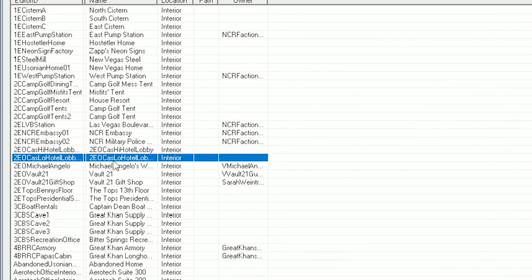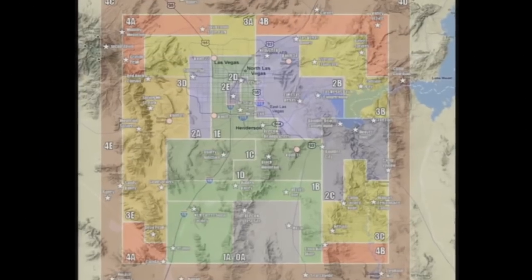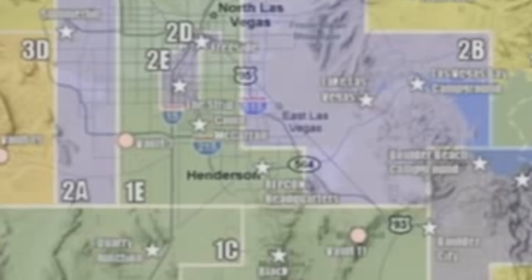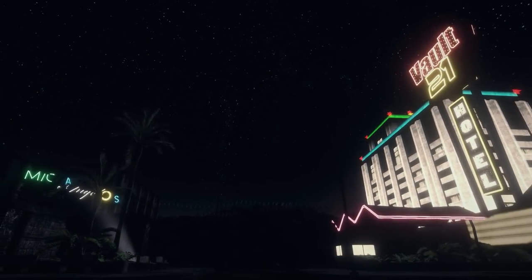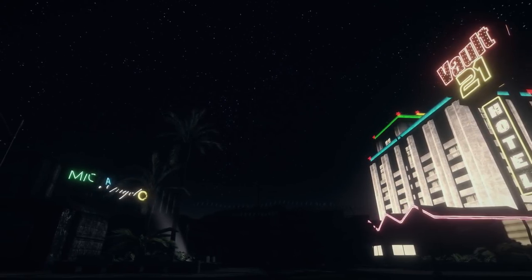The cell prefix 2EO is important, as we can infer where the area would have been located. Early in FNV's development, area designers used alphanumeric prefixes to denote areas on the world map. As a result, we know it would have appeared at the end of the strip, near Michelangelo's workshop in Vault 21.